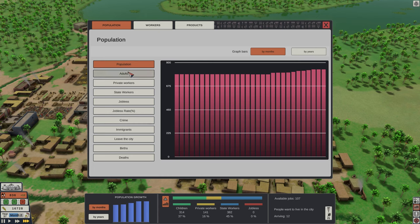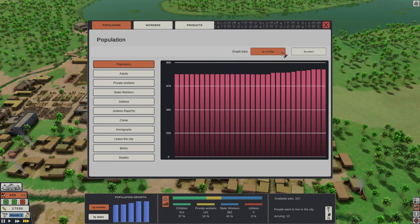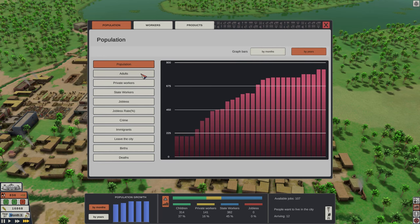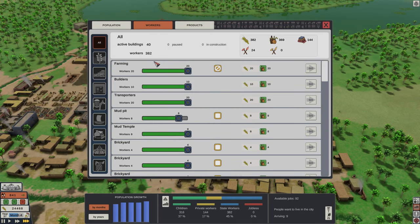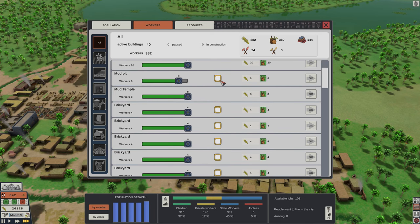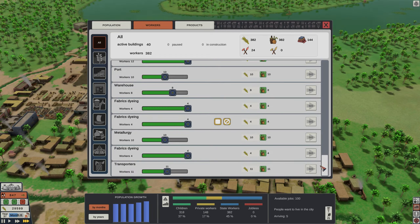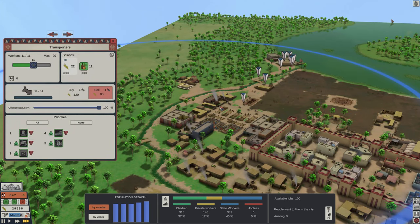The statistics windows in Sumerians are divided into three tabs: population, workers and products. For the population tab you have almost a dozen different stats to look over, while for workers the window is even more useful, because besides a total or selective view you can adjust the numbers of workers and their pay right there, and even use an icon to jump to the location of a specific building.